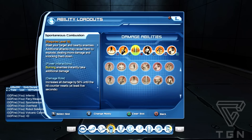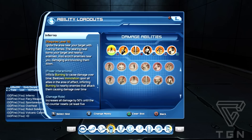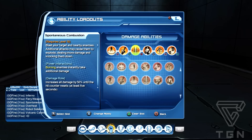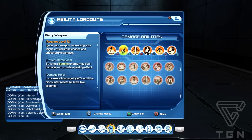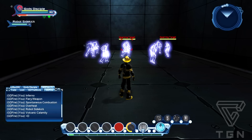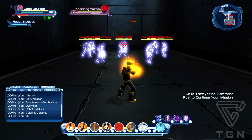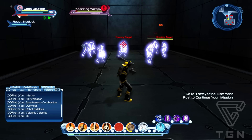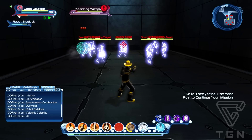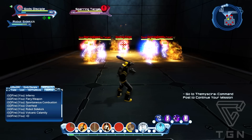Spontaneous Combustion - burning enemies will instantly take additional damage. Sorry, I forgot to mention that at the start, but when you've got Inferno going, if you use Spontaneous Combustion on a burning enemy you're also going to get that additional damage. So it's good to use Spontaneous Combustion while they're on fire. Here's the comparison - Spontaneous Combustion on its own isn't great, but on a burning enemy the numbers are a lot bigger.